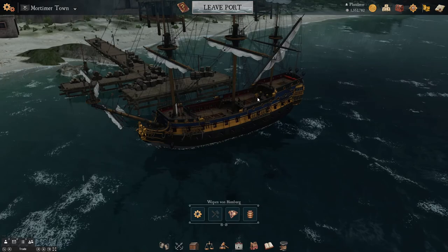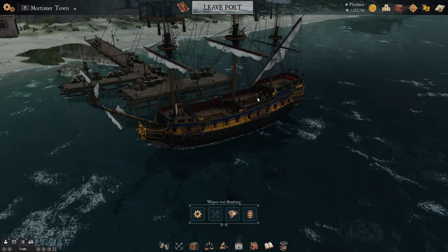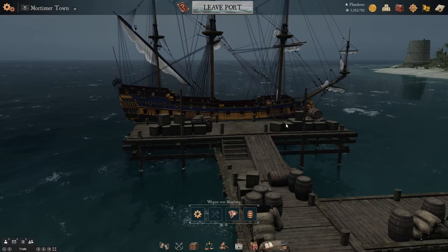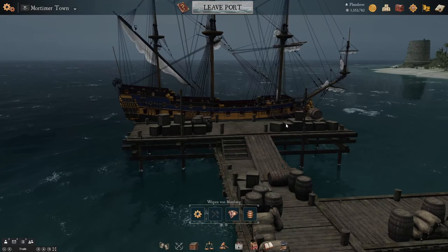The amount of crew you have determines what kind of ship you can sail in. If I go here, it will tell me the minimum crew I need is 188 to sail this ship, the Vapenvon Hamburg. You can get ships like this, but we're not going to worry about that.